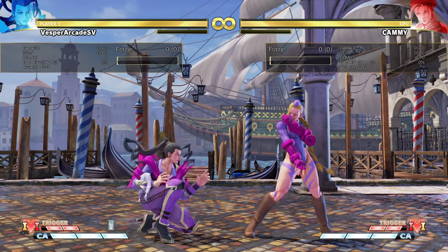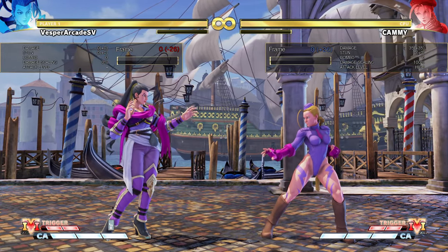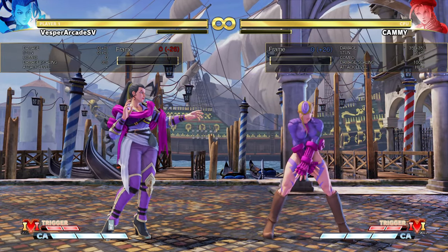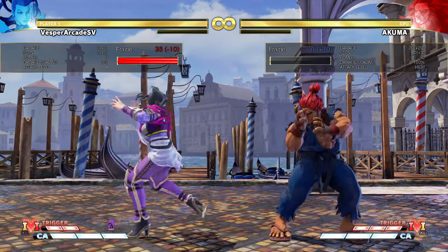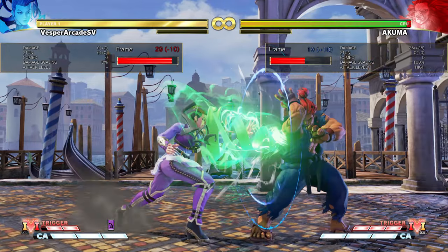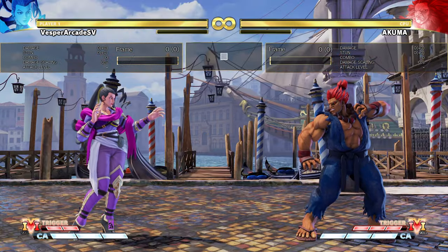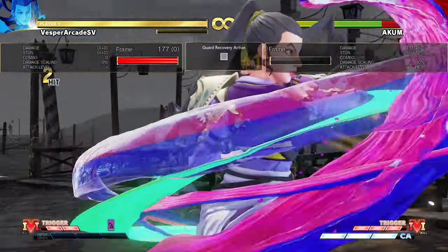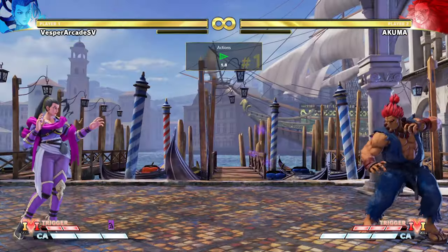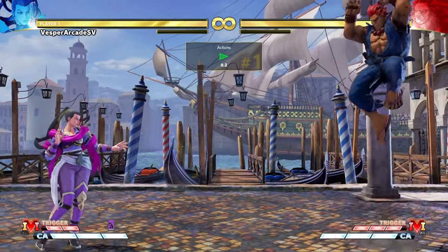Don't throw it out carelessly though, because it's minus 26 on block — so minus that the opponent can literally dash in and do a full combo. All strengths of Soul Spiral are minus 10 on block, and even though that's a lot, you can easily space this against many characters without getting punished. You can even use them as a space trap.